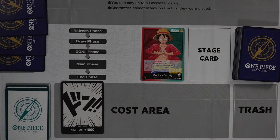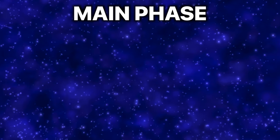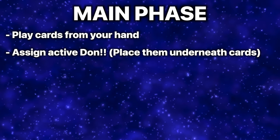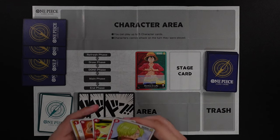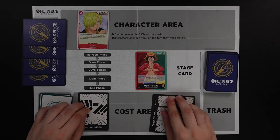The player going first only gets one DON!! on their first turn instead of two. During the Main Phase — where the bulk of your actions take place — you can do any of the following in any order: play cards from your hand, assign active DON!! to characters or leaders you control, and attack your opponent's rested characters or their leader card.